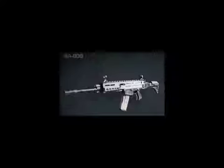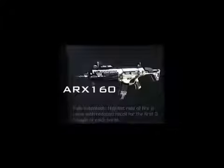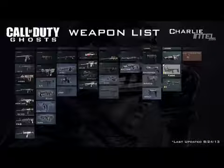So the first gun is the Honey Badger, which is fully automatic with an integrated silencer, allowing more attachments but with lower range. The Honey Badger comes with a suppressor built into the gun, so you don't have to use an attachment slot for it — meaning you can put more attachments on your gun.